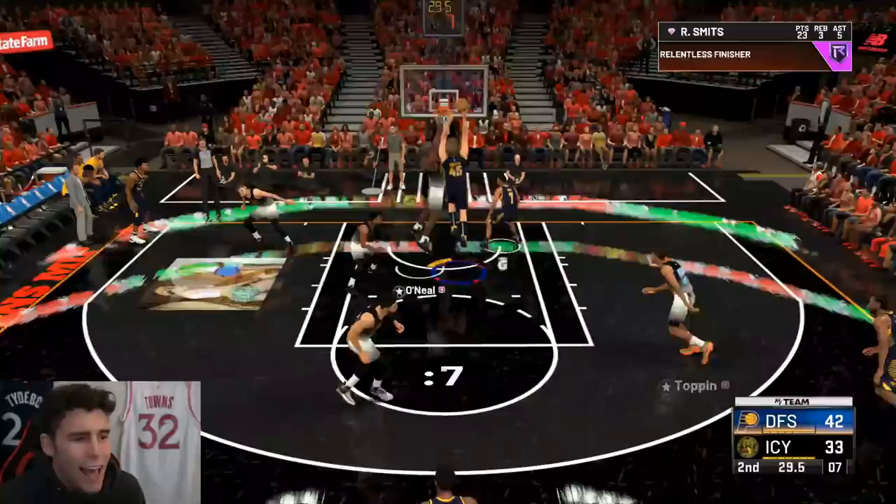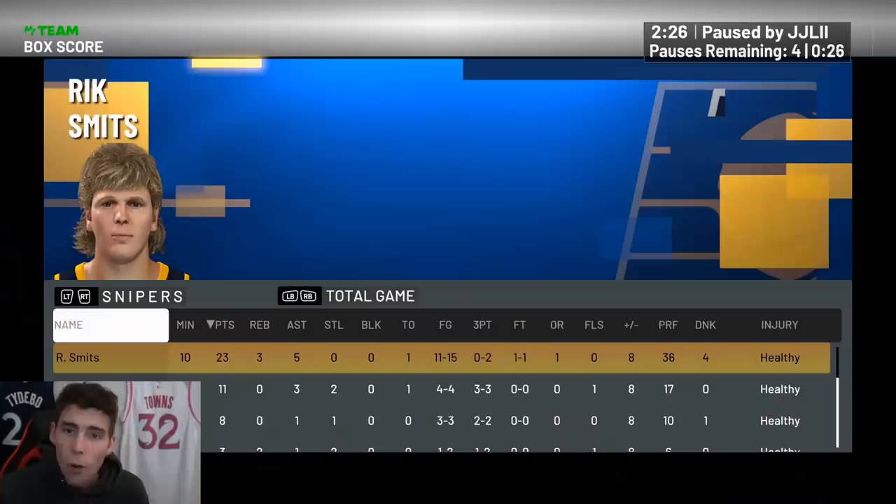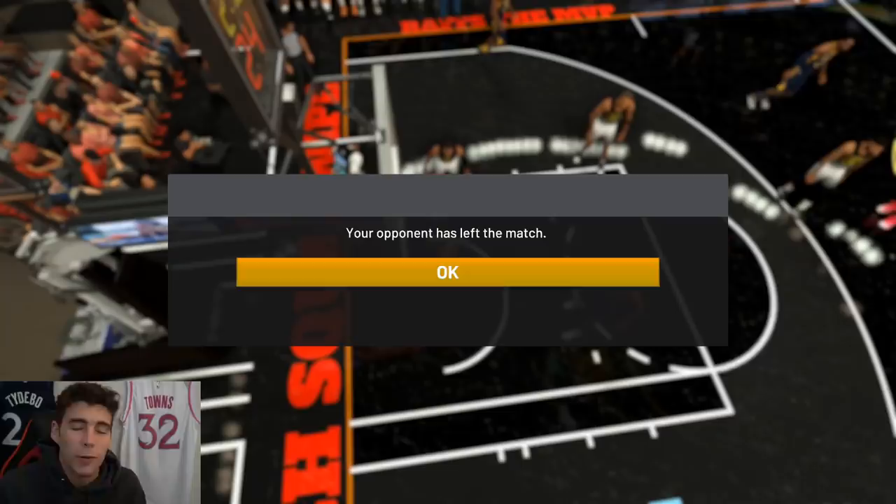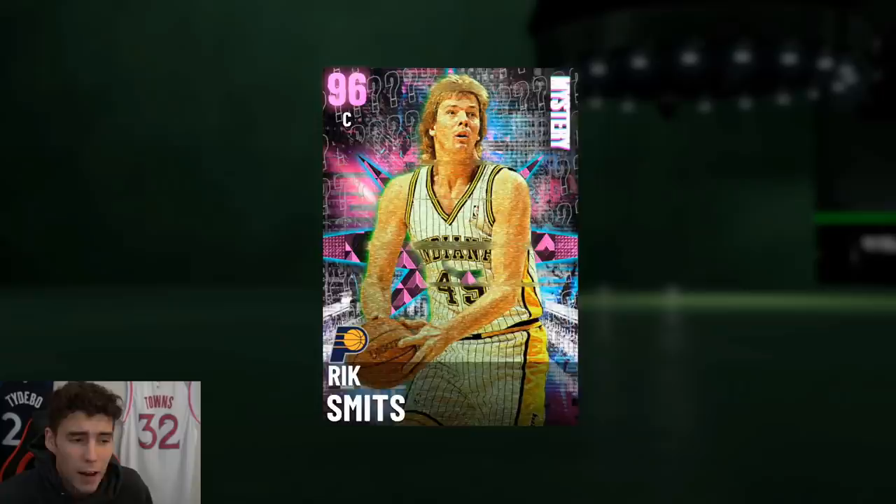There's no way he literally just got out of a jump animation. We're gonna get Rick a lot of rest in the second half, but 23 points, three rebounds, five assists in the first half — half of his four misses have been from behind the arc. I put in David Robinson and in the third quarter we did get a quit when I got up 19 points, but even in the first half an unbadged Rick Smith did his thing.